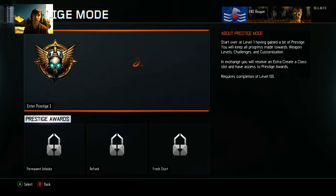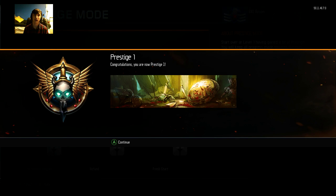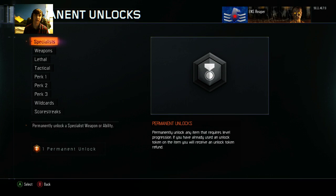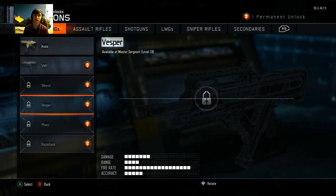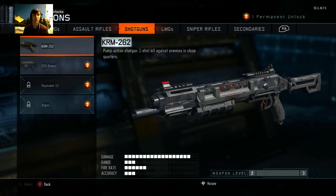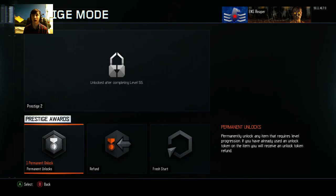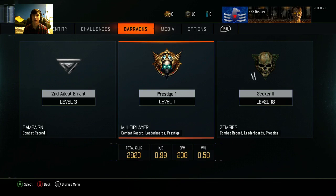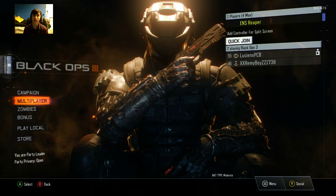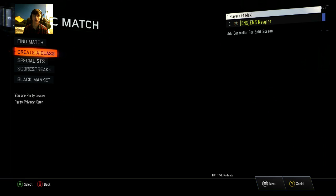I'm being summoned — that sounds like Enter Prestige 1. I have a permanent lock. What weapons should I have permanent lock? I don't even know. All my weapons are low level weapons. I'm not going to worry about it right now. And then you just go back into multiplayer. Public match. Creator class.